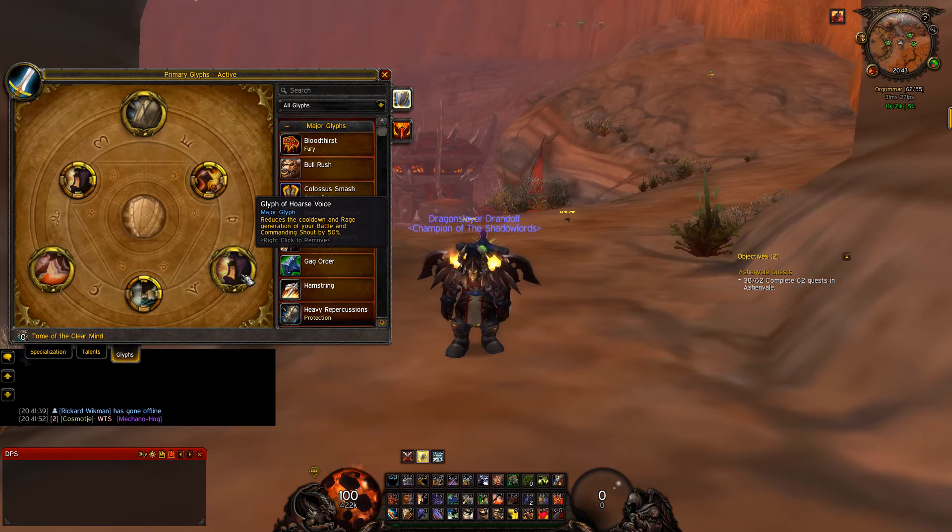Using Glyph of Hoarse Voice — it reduces the cooldown and rage generation of your Battle and Commanding Shout by 50%. Yeah, I know I get less rage, but I'm willing to buff my people even more so it won't go off cooldown. I just like having the rage to give out, and that's really awesome.